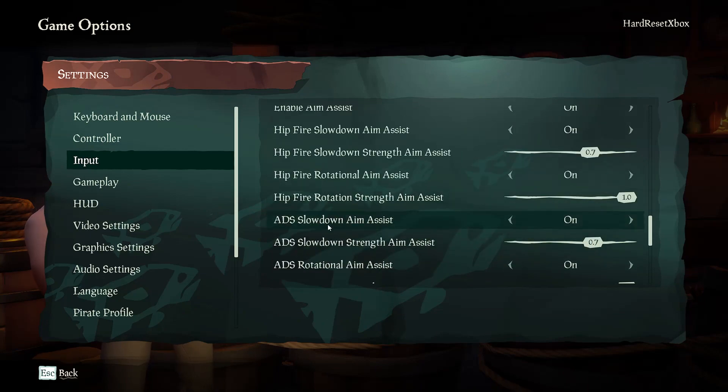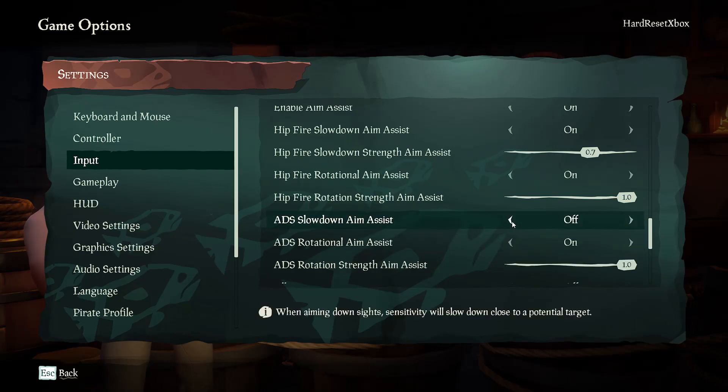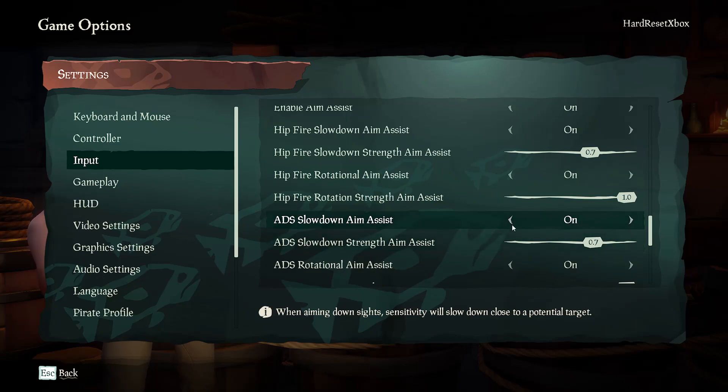Find ADS slowdown aim assist and you can toggle it on or off. When it's on, you can also adjust its strength.